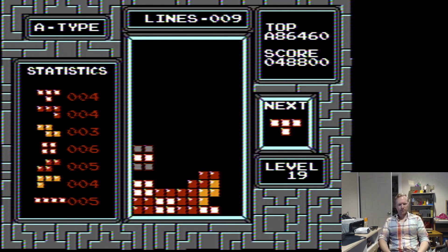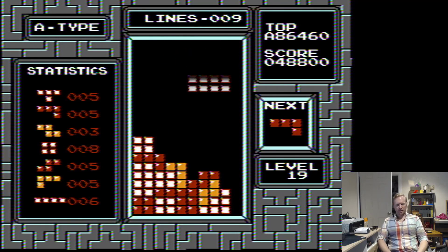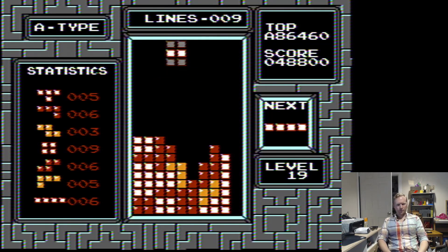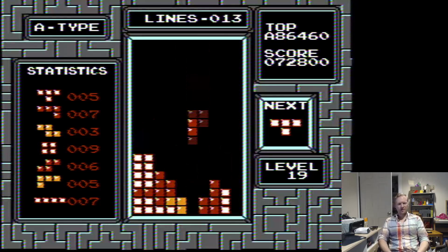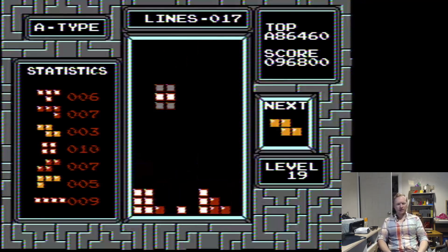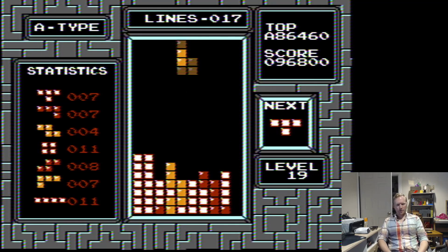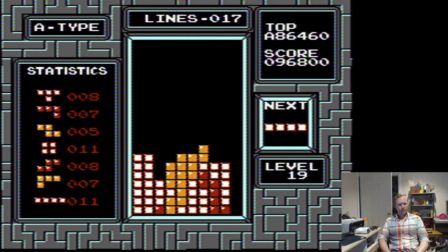I've obviously maxed out on level 19 quite a bit, but I've never really had the game genie code for score cap. Look at how I'm building out my left side here — it's really nice. I'm making a line dependency here that gets filled. That's obviously very fortunate. That's aggressive, this little line piece right there.